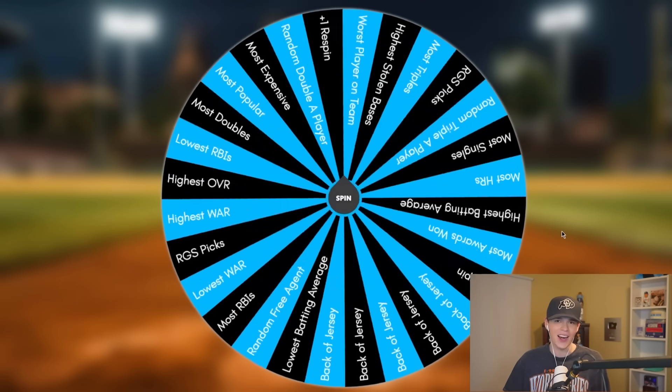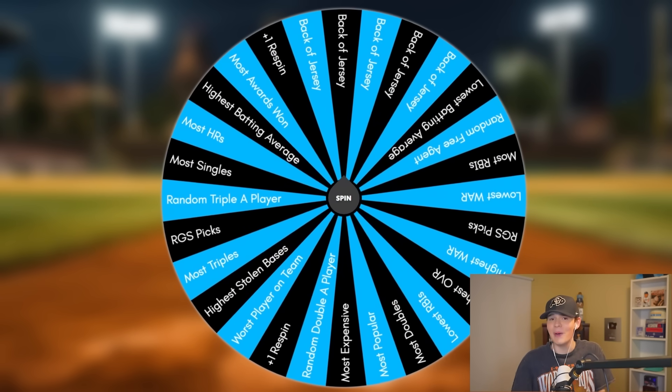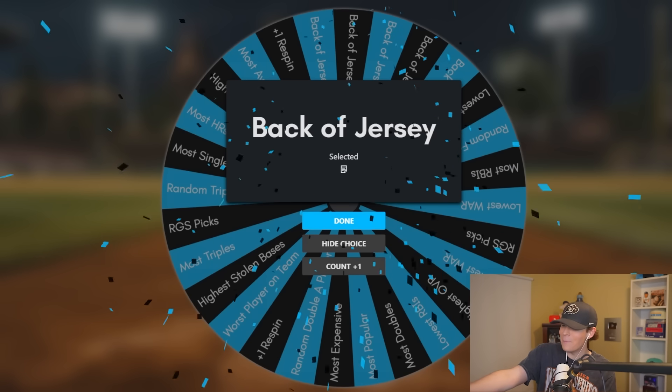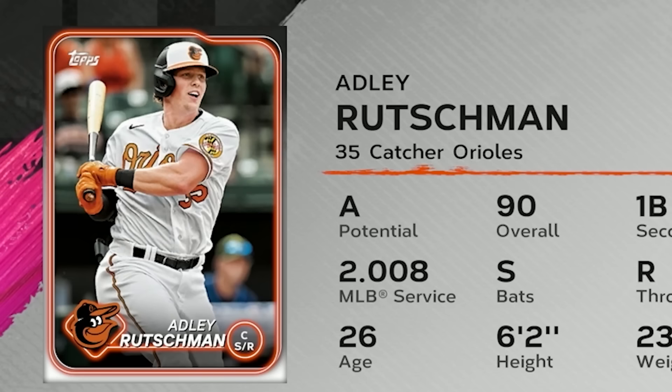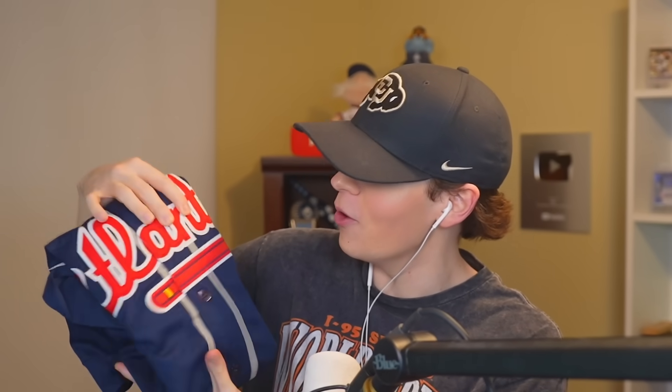What player from the Orioles am I going to be getting? There's so many things in this wheel, good and bad. We're going to start with the back of the jersey — okay, I didn't even look who's on the back to be honest. What do we got? Oh, Adley! Hey Adley, welcome to the squad baby!